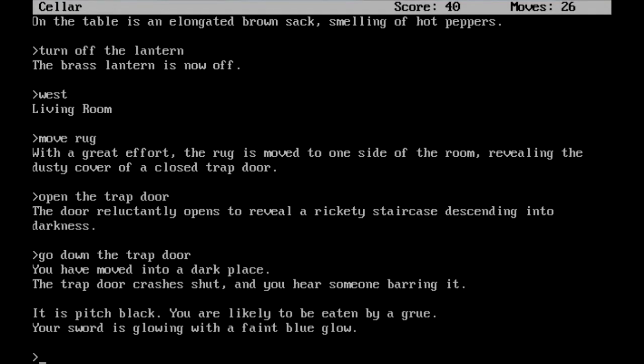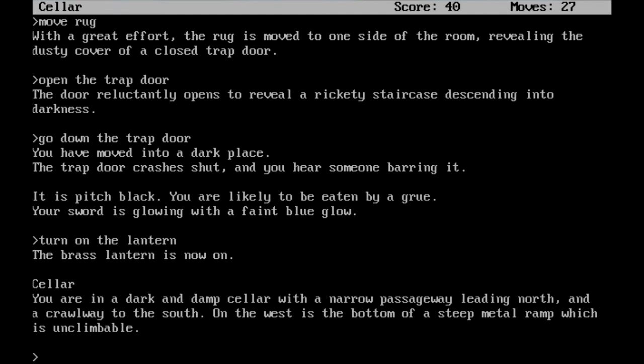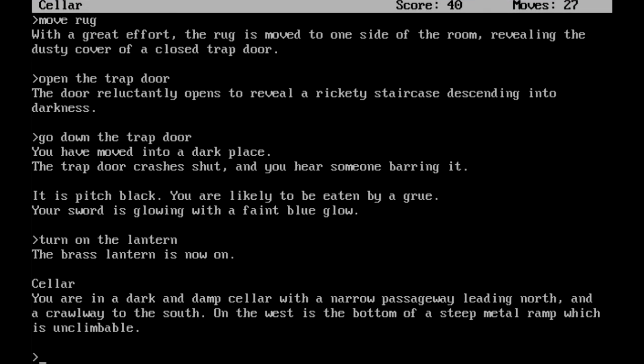Let's go ahead and go down the trap door. You have moved into a dark place. The trap door crashes shut, and you hear someone barring it. It is pitch black. You are likely to be eaten by a grue. Your sword is glowing with a faint blue glow — this does not sound good. I think there are orcs nearby. Let's turn on the lantern again. We are in the cellar — a dark and damp cellar with a narrow passageway leading north and a crawlway to the south. On the west is the bottom of a steep metal ramp, which is unclimbable. At this point, what you want to do is save.